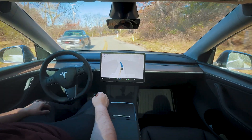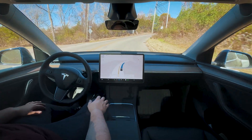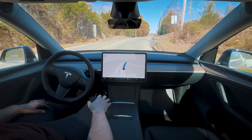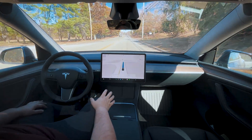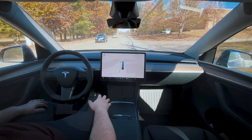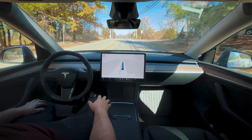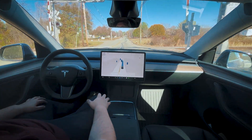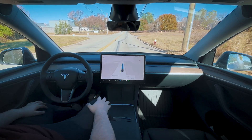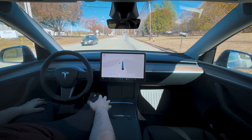It's slowing down for these winding turns, which is probably what I would do too — makes the ride very comfortable. Then it speeds back up after the turns, that's fantastic. Now we've got the railroad tracks coming up — good slow down. 27 mph is about average speed that it crosses those railroad tracks, so it's doing really well there.